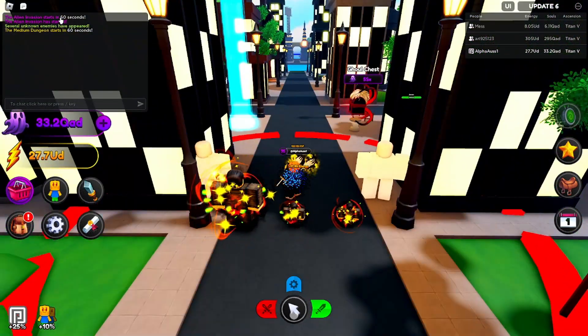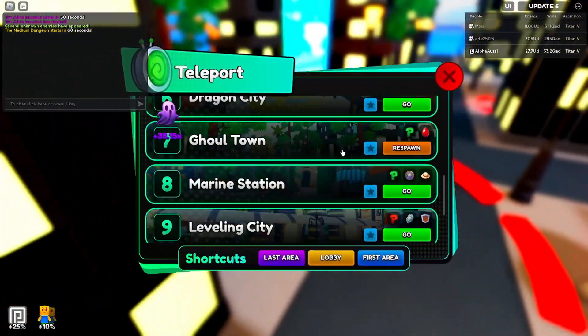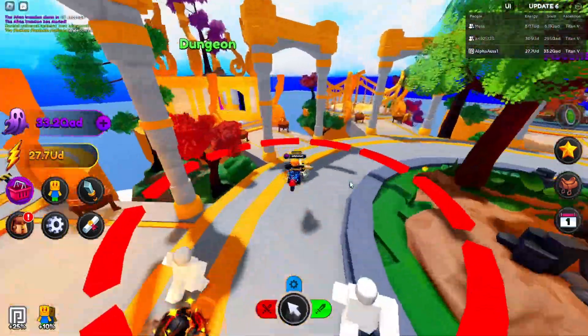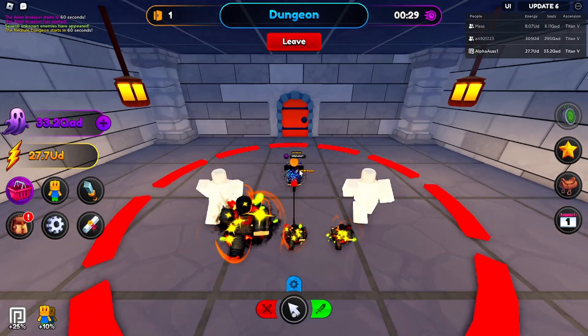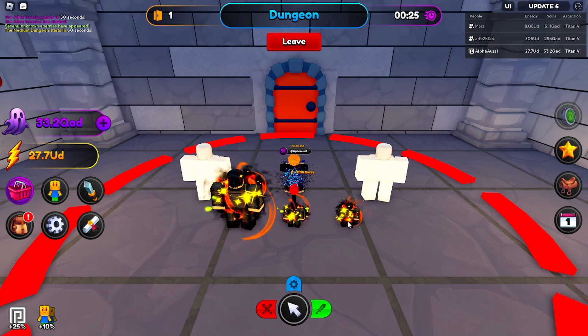Up on the top left there's alien invasions and a medium dungeon. Let's check out the medium dungeon first before we look at the new kagune. We'll go see the difficulty, because room 50 on easy has been pretty easy for a while.